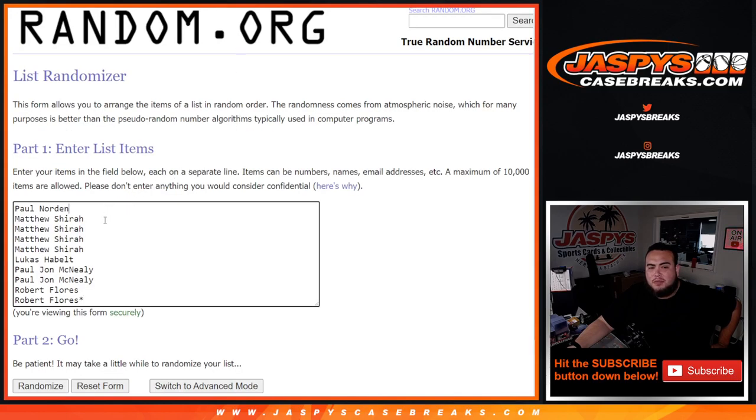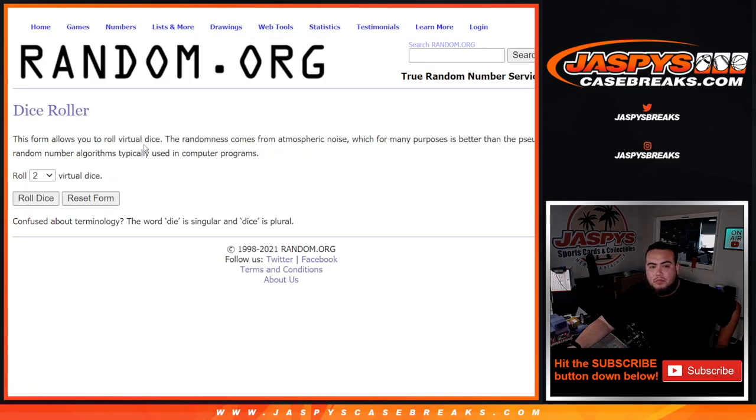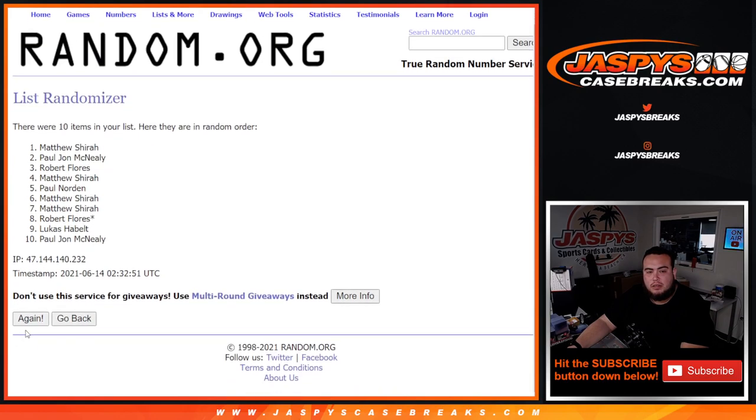Here's a dice roll — customers range from Paul down to Robert and you've got zero through nine. Good luck everybody. Here's the dice roller, let's roll it. Two times — one, two.